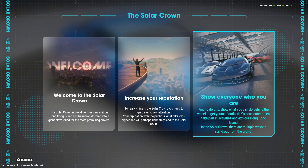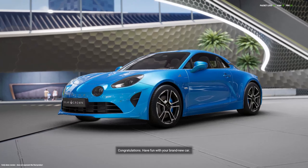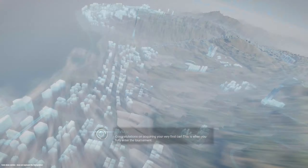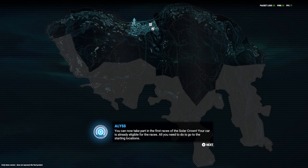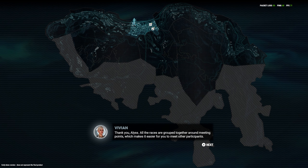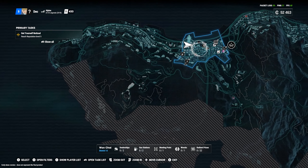Let's buy our first car. Welcome to the Solar Crown — increase your reputation, show everyone who you are. Look at those cars: we've got the Koenigsegg Egg, the Lamborghini Centenario, and a McLaren 720S. I get confused with McLarens because they all look the same. They even hand you your keys — that's sick! Congratulations on acquiring your very first car. You can now take part in the first races of the Solar Crown; your car is already eligible.